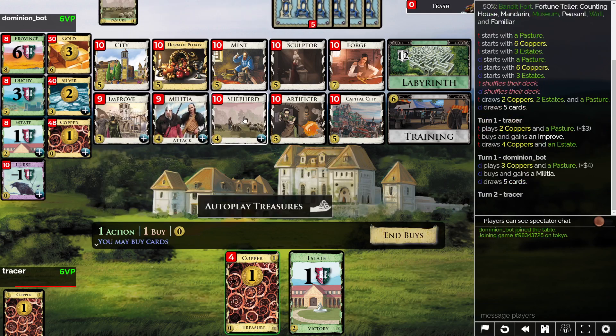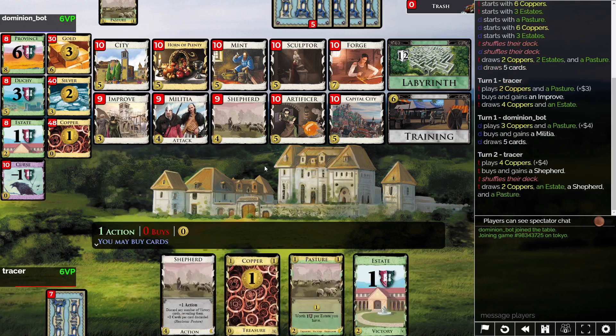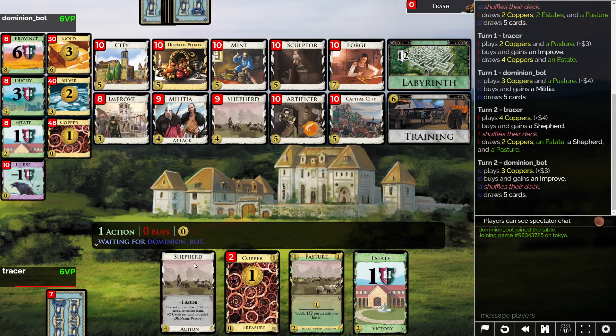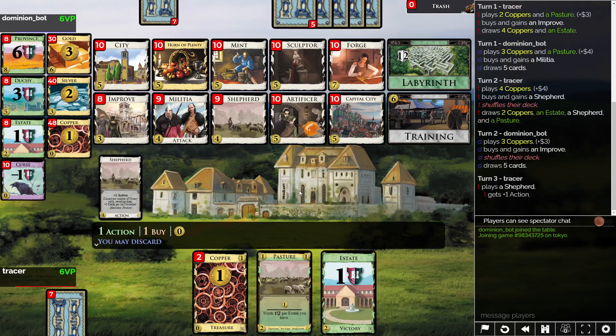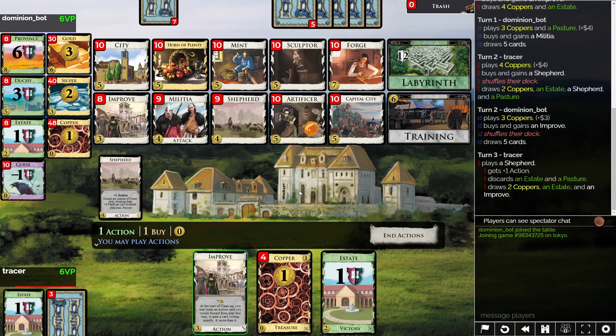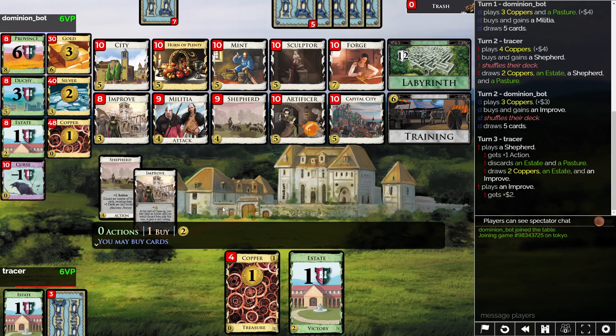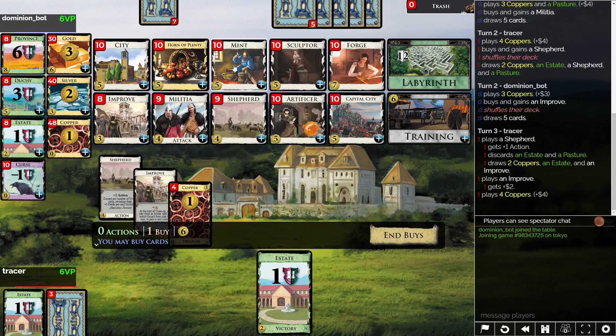Militia could be really tough against me, but that's kind of what we're living with here. Is this four coppers? It's four coppers. It's probably good enough to Mint. Yeah, let's do it.